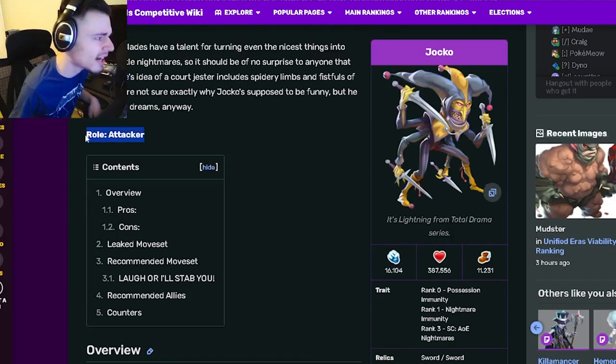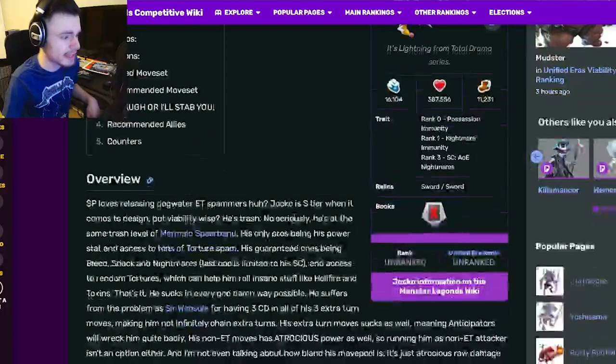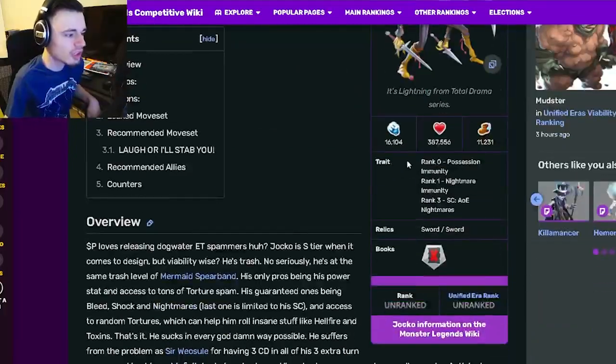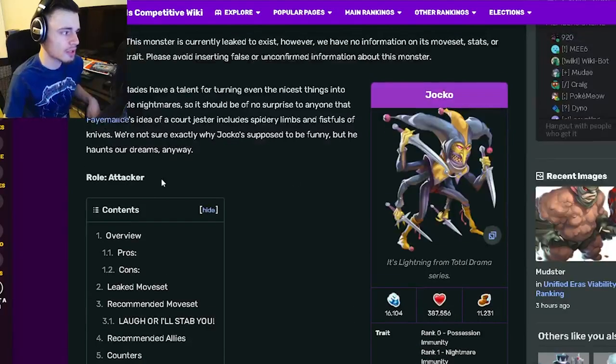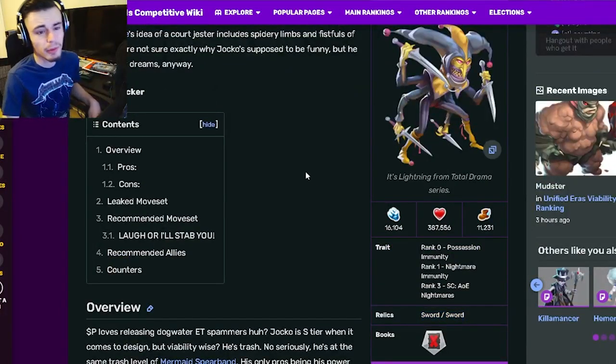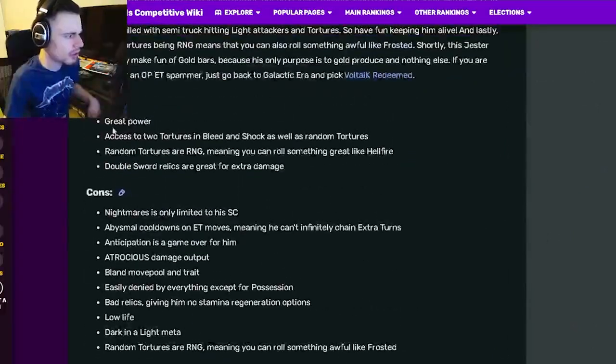Jocko is an attacker and he is in the PvP event, so he's very easy to get — keep that in mind. His traits are Possession Immunity and Nightmare Immunity and AoE Nightmares, which is honestly kind of a bad trait. His relics are Sword and Sword, which are actually pretty good for attackers, but since he has two swords he won't be able to regen stamina with them, which is kind of a problem.